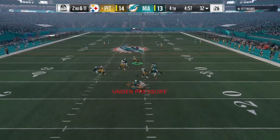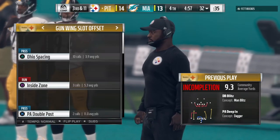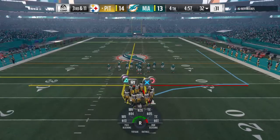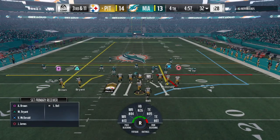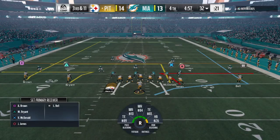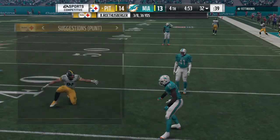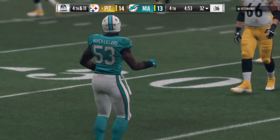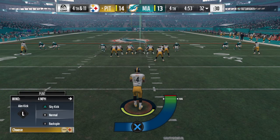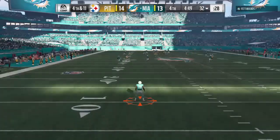A fake to Bell and now Roethlisberger takes a shot on the release — incomplete under pressure. The pressure is certainly key to this game going forward, as they were able to get in and influence the throw. On third down from the gun, it's a bullet throw but incomplete — the tight end couldn't hold on after absorbing contact. Berry punts again, taken around the 12 — a good 17-yard return — and out comes the Miami offense.